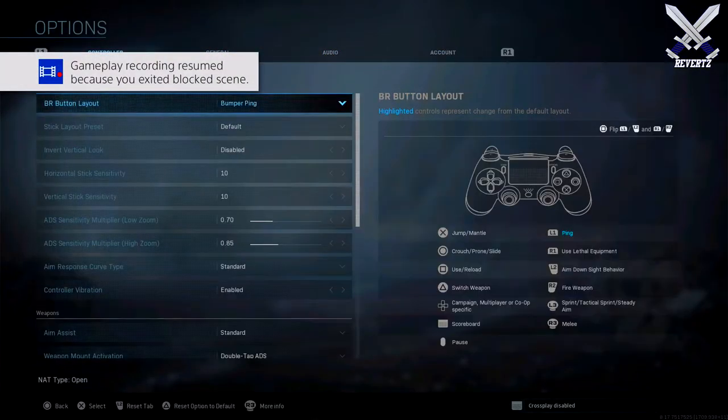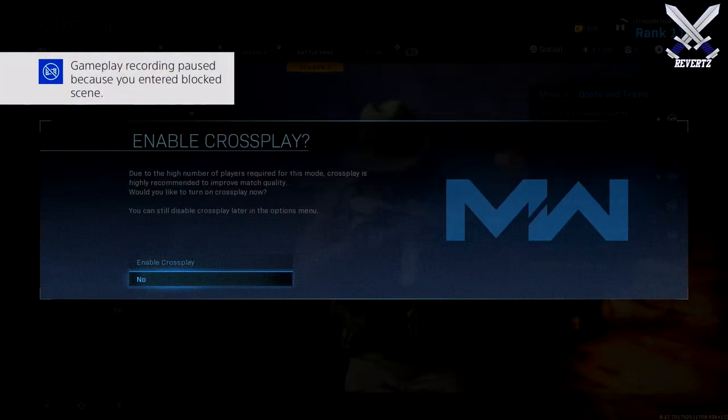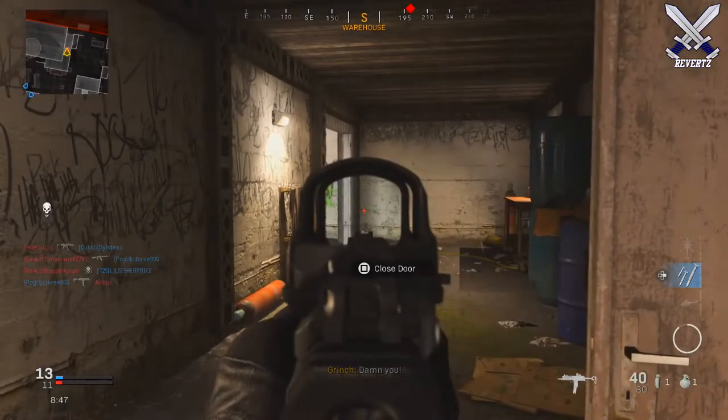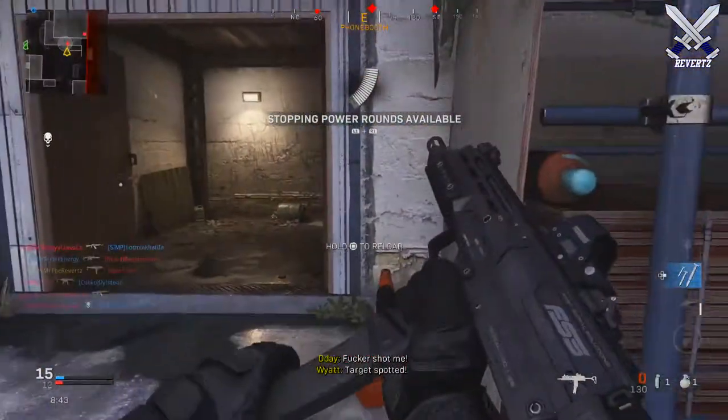There are going to be some message prompts that will show up and try to force you into enabling crossplay, so you want to make sure you just keep pressing no. It may take a while to find games because the lobby is going to filter PS4 players only, so you won't be getting Xbox or PC players, which really is going to take a huge dip in matchmaking time.